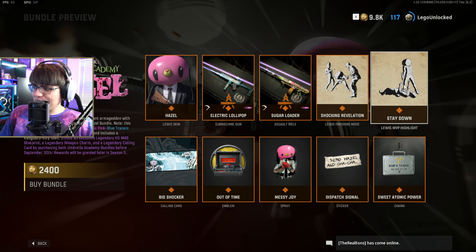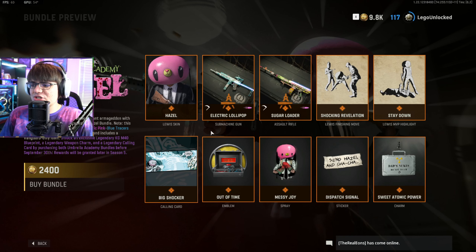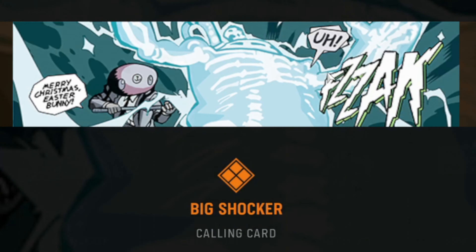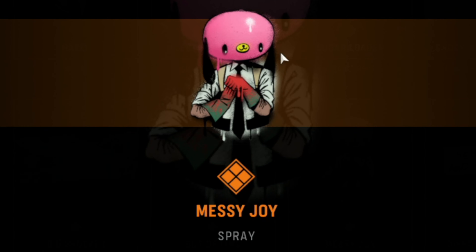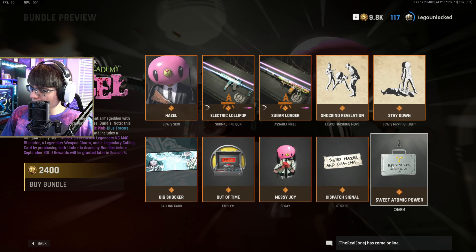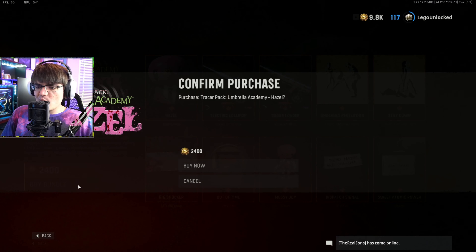Then we got the Stay Down MVP highlight — that one's kind of cool, a little basic at the same time. We got the Big Shocker calling card — it's a comic style, and I guess Hazel's shocking someone. I don't watch the show, but that's interesting. We got the Out of Time emblem, the Messy Joy spray, which is a pretty cool looking spray. We got the Dispatch Signal sticker, which is kind of cool. And then we got the Sweet Atomic Power briefcase weapon charm. Let's go ahead and buy this bundle so we can start reviewing it.